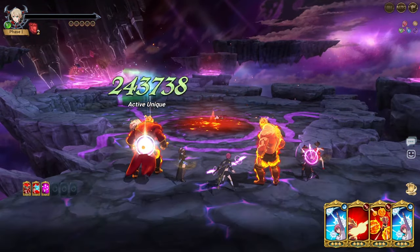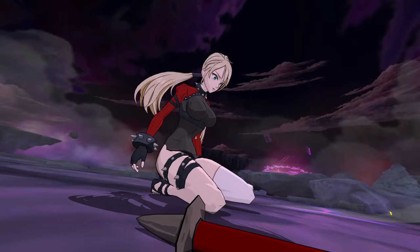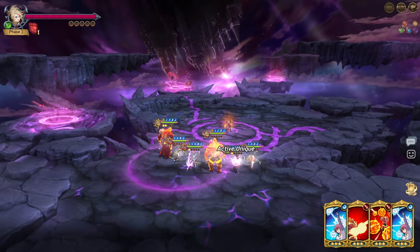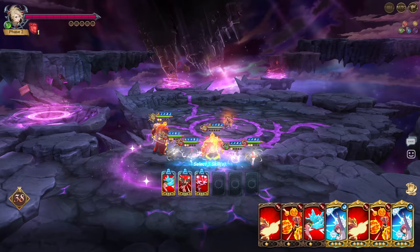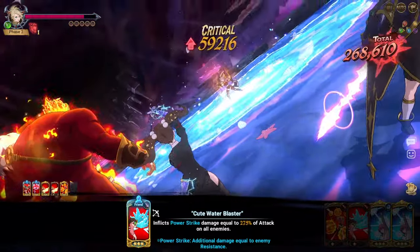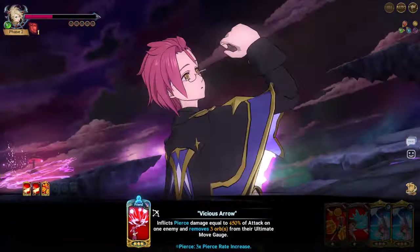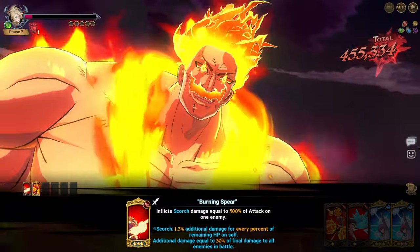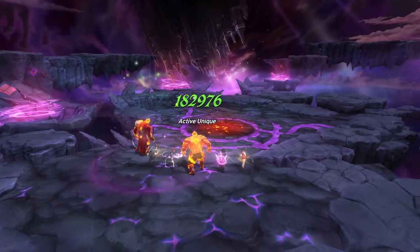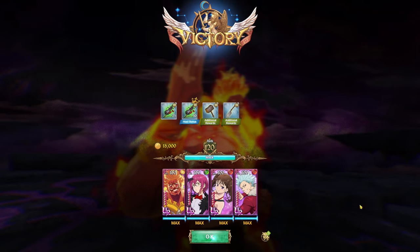Roxy is green — I just realized that. She's a bit tankier than Easton, but yeah, it's still pretty easy. Two turns for every boss. Just get the materials and stuff for the items, and you're good.